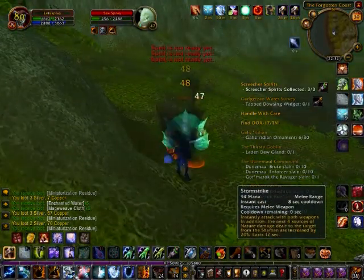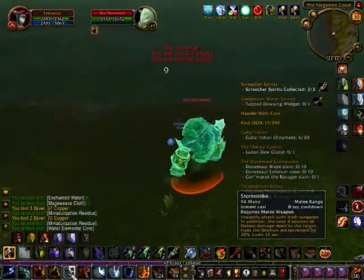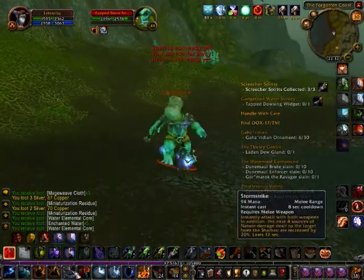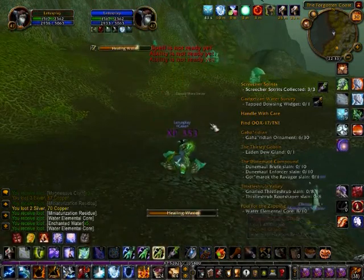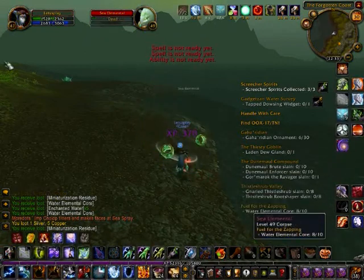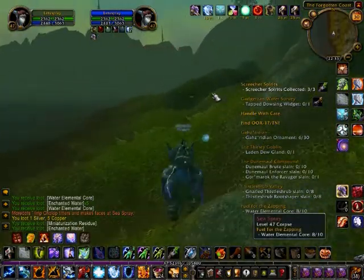I've noticed that the sea spray has a slightly lower chance of dropping the cores, but there isn't that much difference, and you can't really tell whether it's a sea spray or sea elemental until it's usually too late, so it doesn't really matter. The sea elementals will only melee, and the sea sprays will only cast. I think the sea sprays also have a mana bar, so when they run out of mana, they will melee instead of casting.